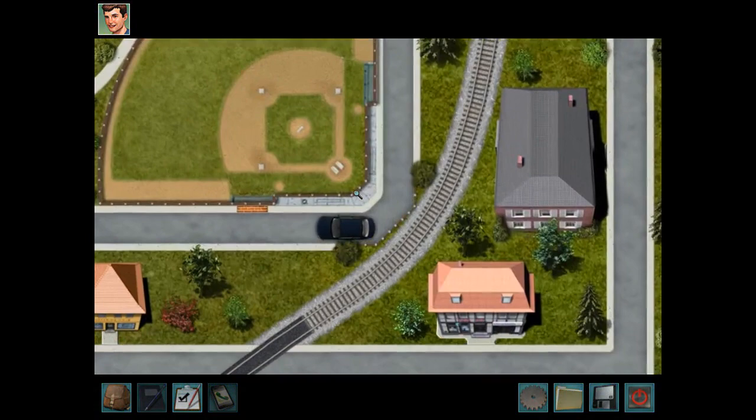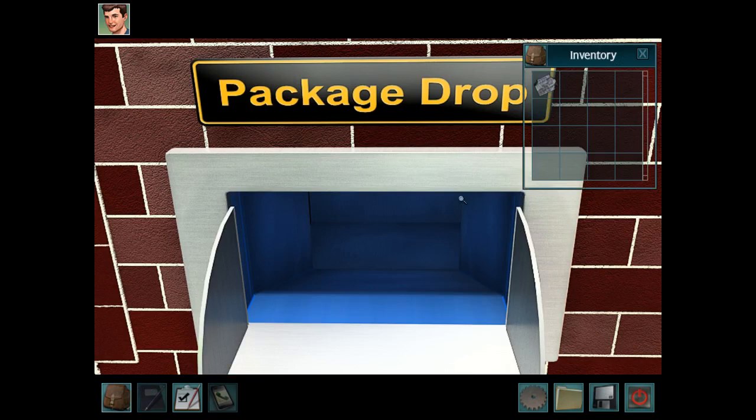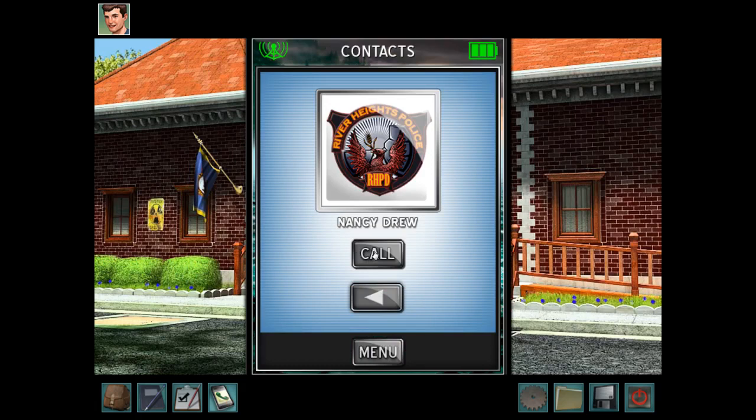At the police station, we go there and drop it off in the — it's like a drop box for evidence — which is a little weird that the police just have this package drop where you could just put evidence in it. Like, 'Here's evidence for a crime.' Okay, call Nancy.